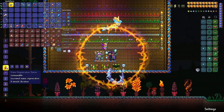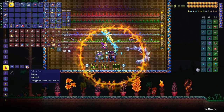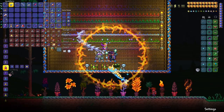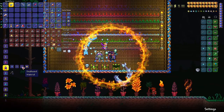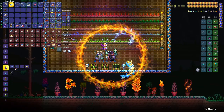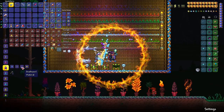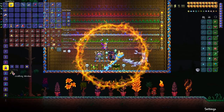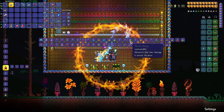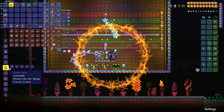Two potions for mages: mana regeneration and magic power. Mana regen requires fallen stars, daybloom, and moonglow — this is your bread and butter if you're a mage. Magic power potion increases your magic damage by 20% and is another must-have potion for mages. It requires fallen stars, deathweed, and moonglow. With these two potions, mages are pretty much set.